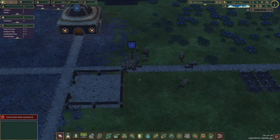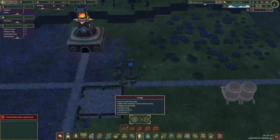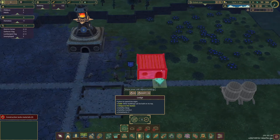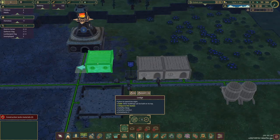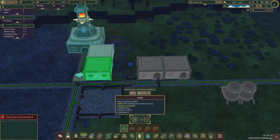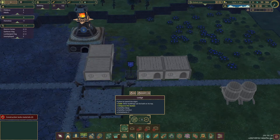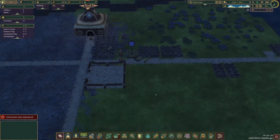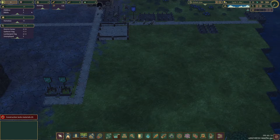We have no housing for these guys. Let's just get a lodge - there, there, there, and there. That will be enough for around 12 beavers, and I think that's how many beavers we have. Yeah - four children, seven adults. We have eleven.